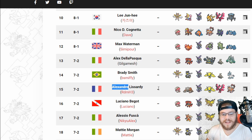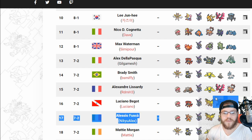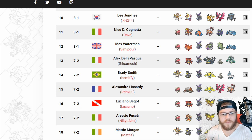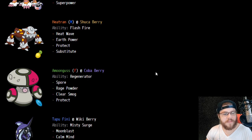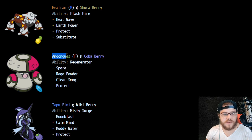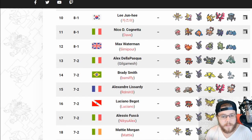In 15th place, Alexander Lissardi with the Amoonguss, Tapu Fini, and Fire-type core — we see that a lot, it's a very common and very effective core. We also have Moltres-Galar with Weakness Policy and Regileki. It does have Volt Switch so you can self-proc the Weakness Policy that way. We also see Clear Smog on Amoonguss so he doesn't have to Haze away his own Moltres-Galar's Weakness Policy — instead he can go for Clear Smog, which makes a lot of sense.